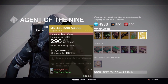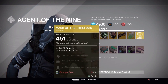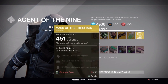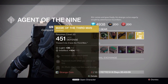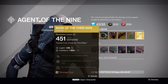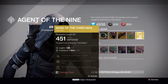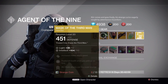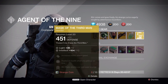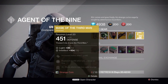Anyway, hunters this week get the Mask of the Third Man — increased melee attack speed, replenish health when you pick up an orb, and arc blade attacks use less super energy. Definitely a pickup for any hunters. It works great for Crota's End hard mode for the replenish health perk.